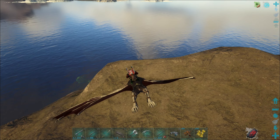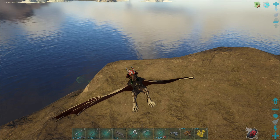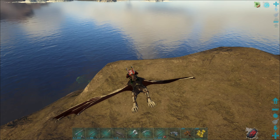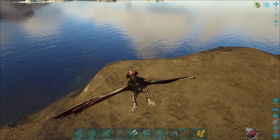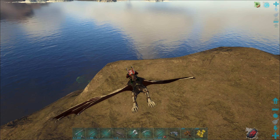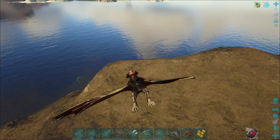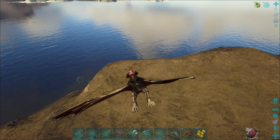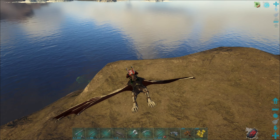Und selbst bei Passive Tames - wenn man die einmal vorher füttert, zum Beispiel Dung Beetle oder so, und dann das im Inventar aktiviert, gibt das auch sofort 30%.